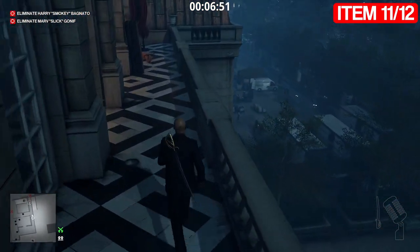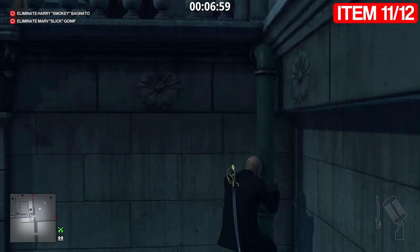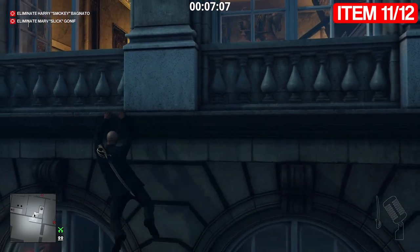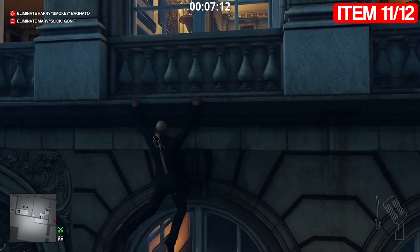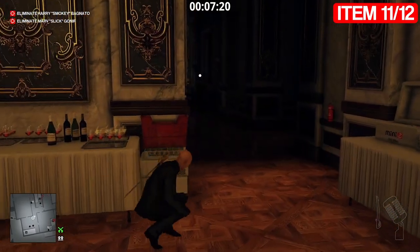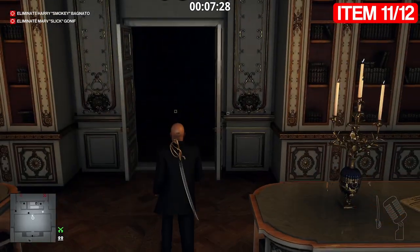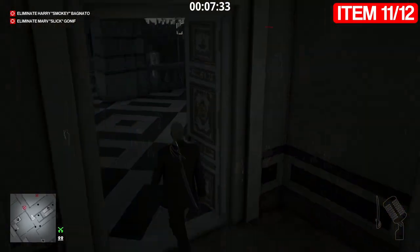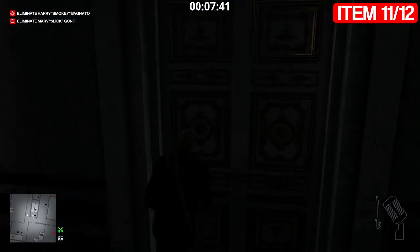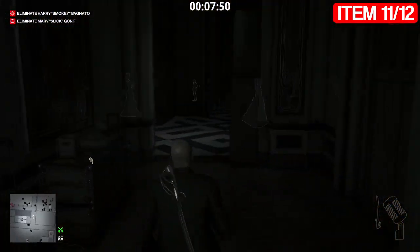Jump right back down here and hang off here again. Then climb in through the window - the waiters' window, not servants. Climb in through this window, wait till this guy moves, and go around him. Go right around here - this is why we took out the camera earlier. Then down this stairwell here.